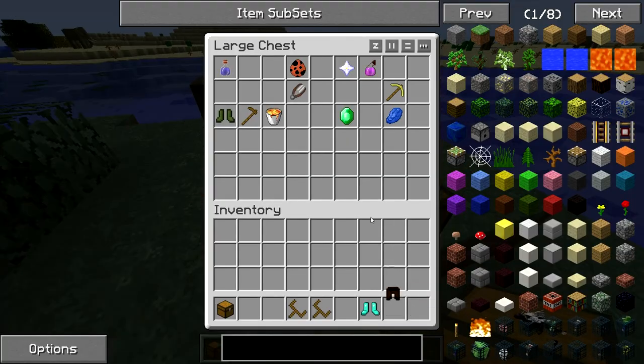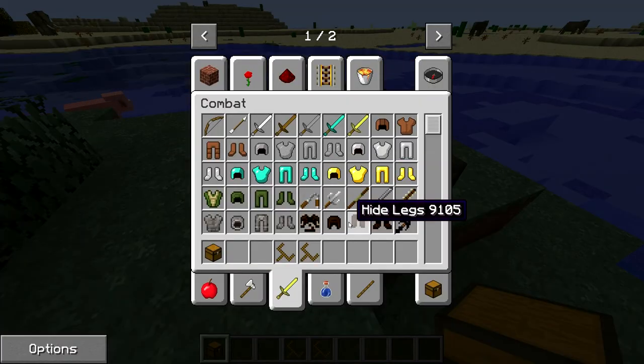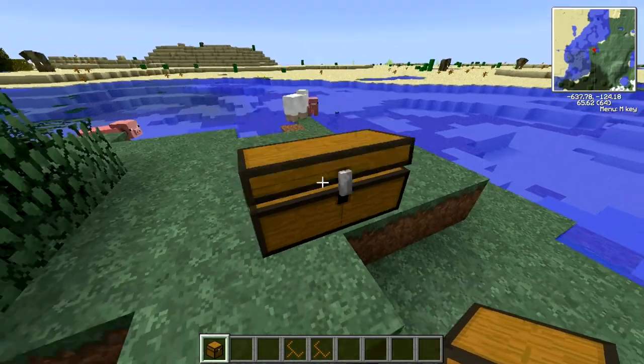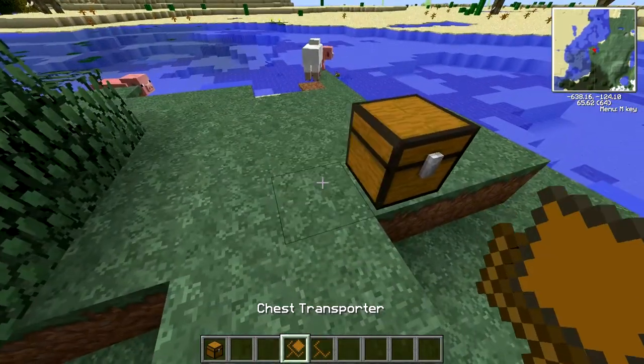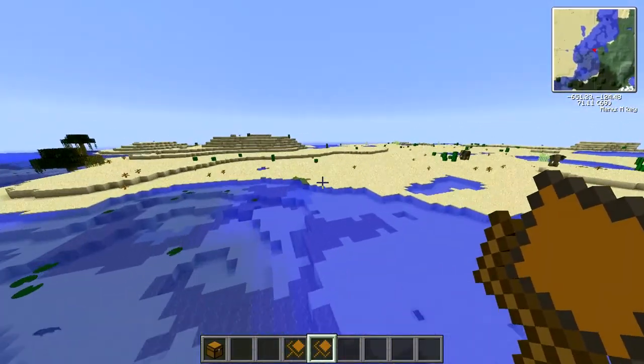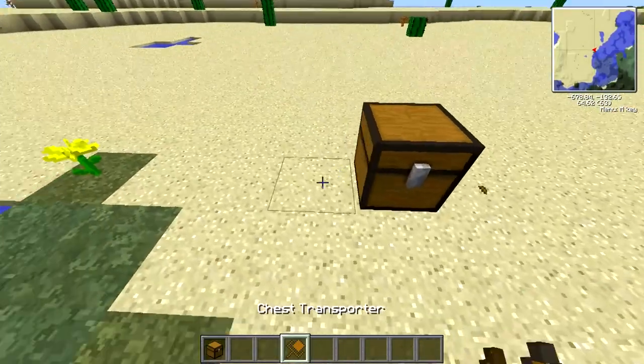This actually does not work with double chests natively, but it kind of does — I'll show you. I pick up one half and then I can place the other half, and then you go back over here and place it like that.